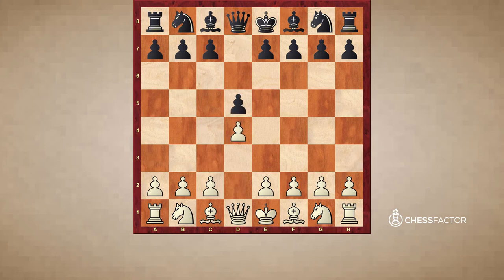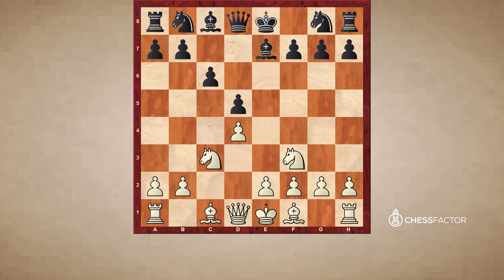d4, d5, c4, e6, Nc3, Be7. Here black tries to play Be7 to not allow the typical Carlsbad structure with the bishop on g5. So cxd, exd. Now there's no Bg5 and white can't quite have his own way. White plays Bf4. After Nf3, c6, black is actually going to be fine because white does not necessarily have a very useful move — black's going to equalize. That's why white played Bf4, c6, Qc2 — because if e3, then one of the main moves is Bf5, which he does not want to allow.